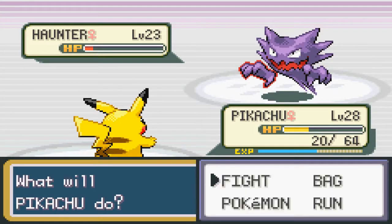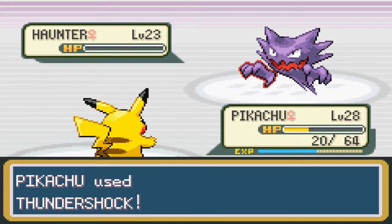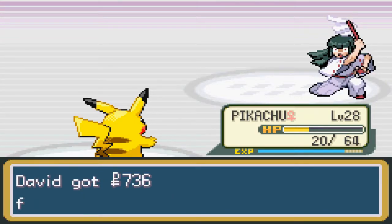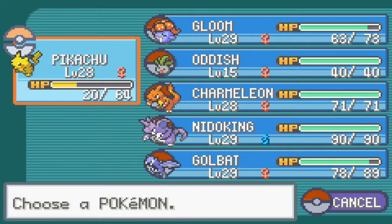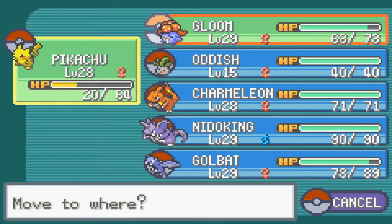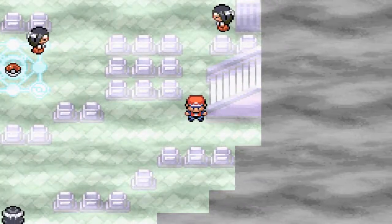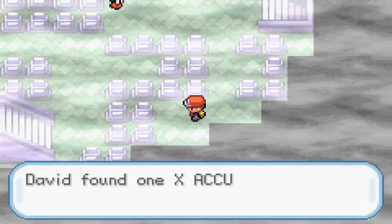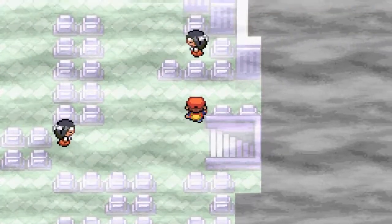Looks like I'm gonna have to give my Pikachu a little break — good experience right there though. So let's give Pikachu a break. I think I'll switch to my Charmeleon. We go down here, we get an X Accuracy. Like I said, I'm gonna try my best to avoid the majority of these Channelers.